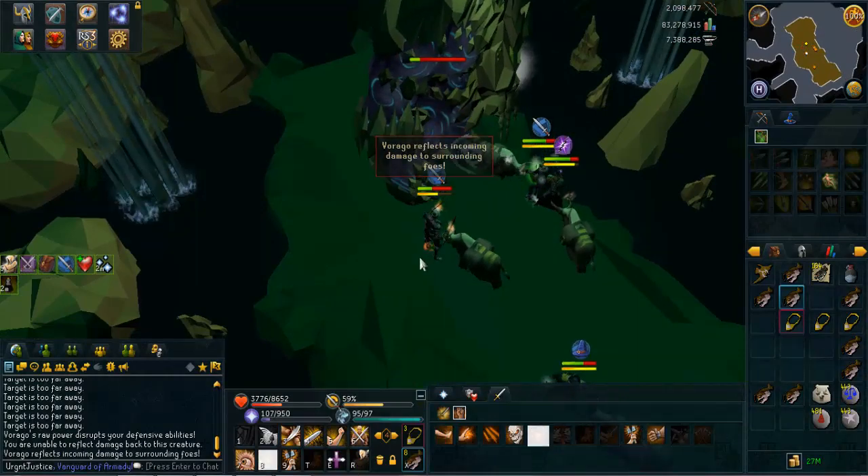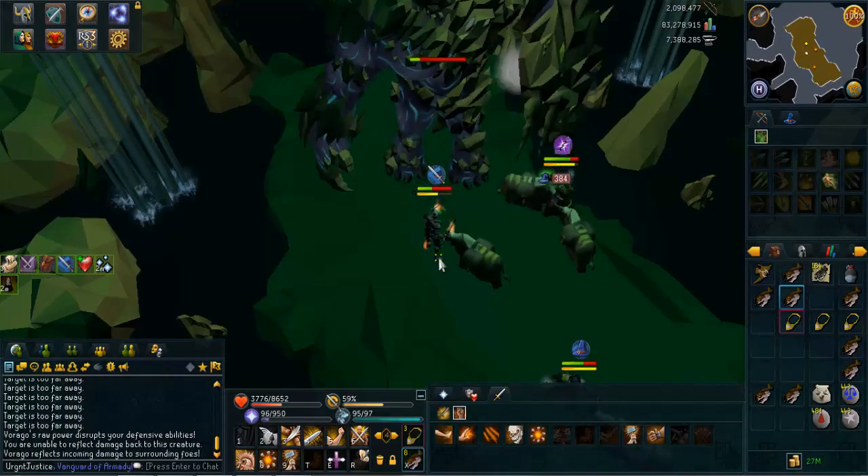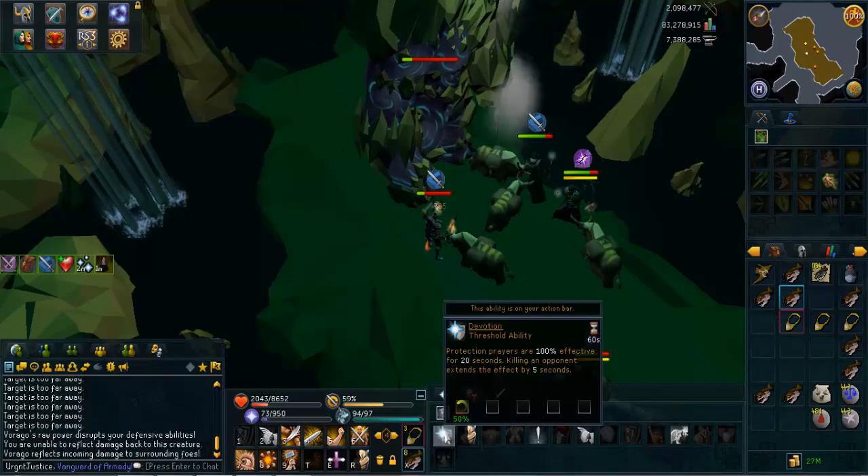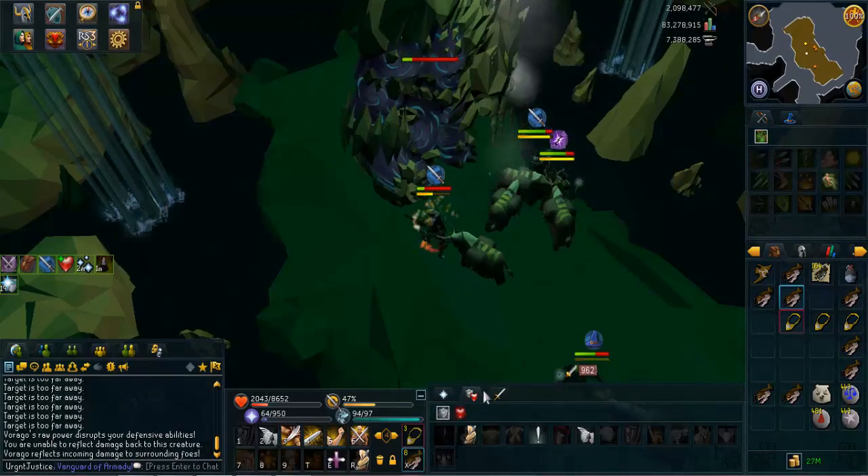On to the other scenario where the mage bomb tank can also get the green bomb. You're probably wondering what you need to do if you don't know already - well, here you go. This is going to guide you through it.